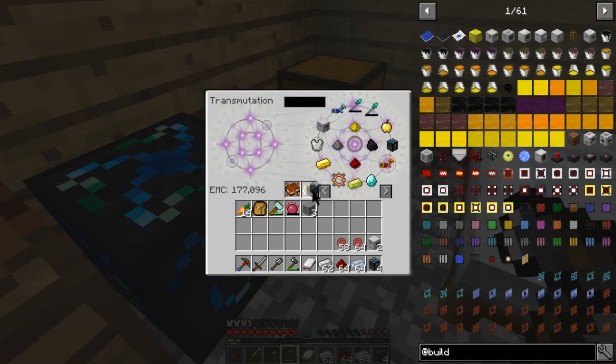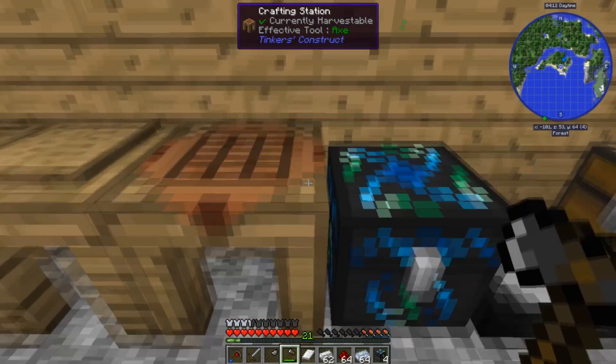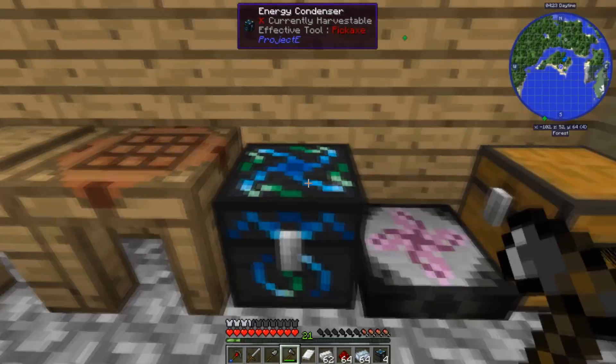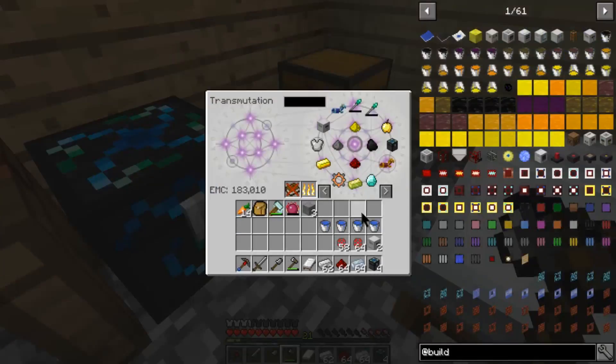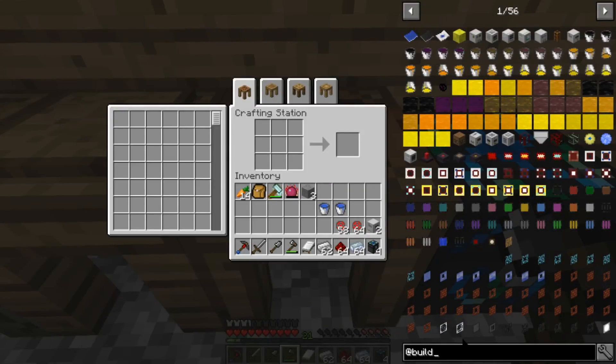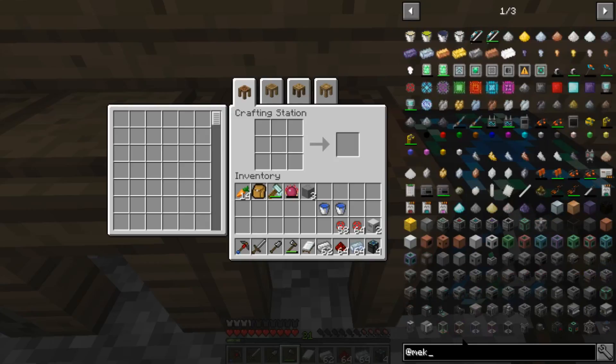Right now we're gonna need power — and not just a little — we're gonna need power for 40 quarries. I came to the conclusion that it's not gonna be that difficult to set up power. We're gonna use some Mekanism mechanisms for the power because we're gonna need to make a couple things.